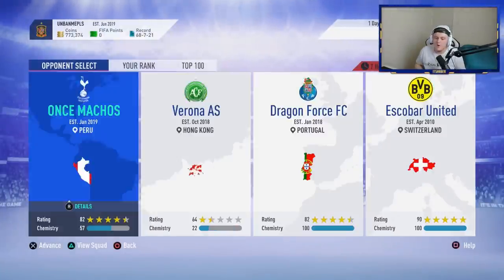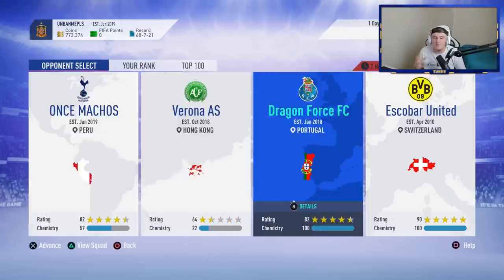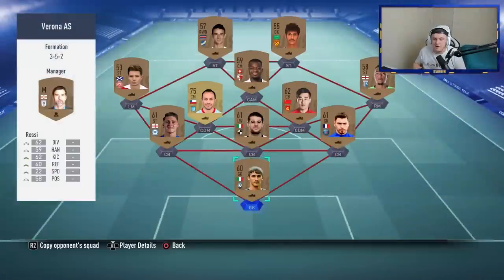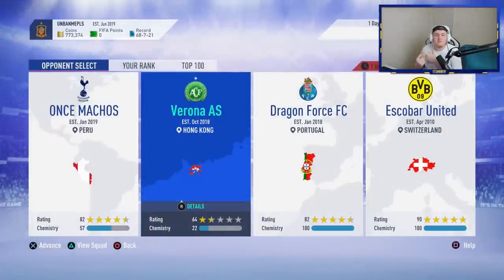In the next eight hours I'll play these three teams, then get another update and hopefully find more easy matchups. I just look out for low rated teams — generally 82 and under — and low chemistry, anything under 70. If you get an 84 rated team with 60 chemistry I'd still play it because 60 chem is really low. That's what I'd look for personally in Squad Battles.